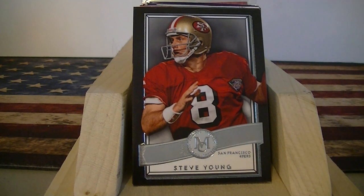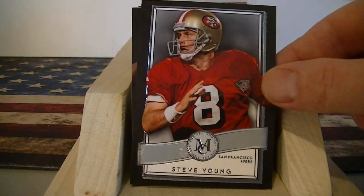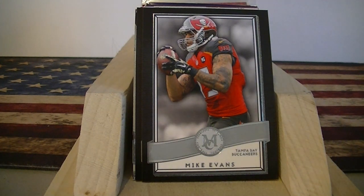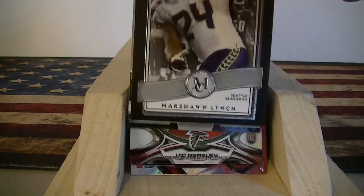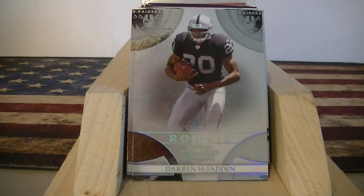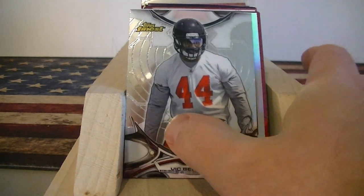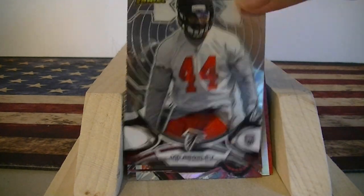We got a Cleo Mac die cut from Elite and a Reggie Wayne refractor. Terrell Davis from Elite. I picked up a bunch of these Museum cards — Museum is an expensive box to buy, so it's nice to get them for a dime each. Steve Young, Jordy Nelson, Mike Evans, Marshawn Lynch — all Museums. I also got two McFadden rookie cards from 2008 Threads.